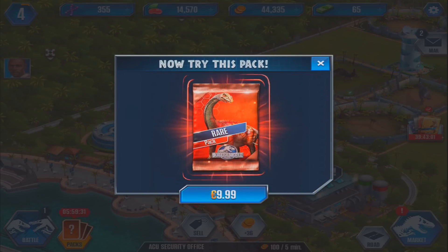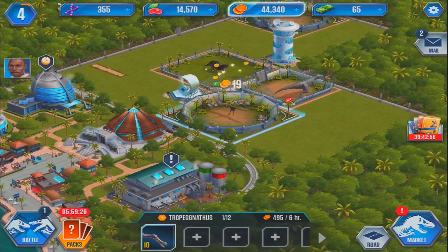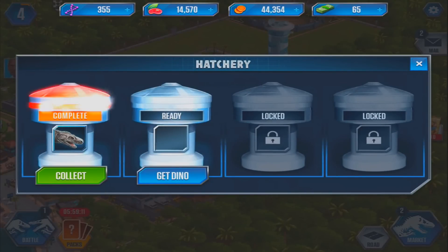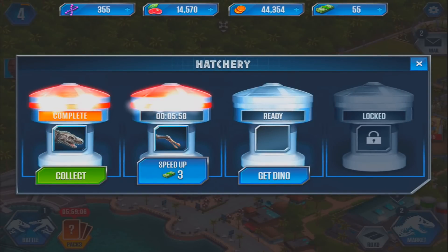I thought we got a free rare pack there for a minute but we didn't. Let's see if we can put another Tropy in the incubator. An unoccupied incubator is required — activate this incubator for ten dollars. Okay, so I do need to pay to activate that — it's now activated. We have two of them up and running which is kind of nice. We can get up to four there at the minute, which is cool.